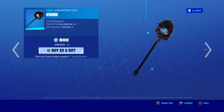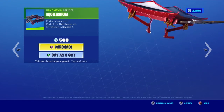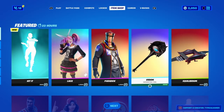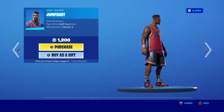Vision is a very good pickaxe in my opinion - I would suggest getting it. It's part of the LeBron set, and I'm assuming the Vision is part of this set. I don't know why it's separated like that, but also Jump Shot is kind of like the LeBron James set.